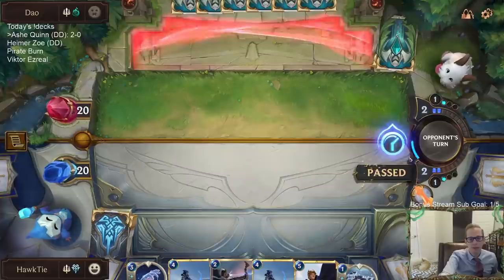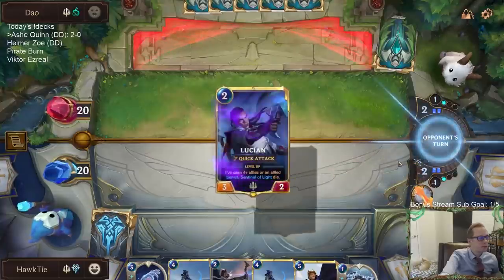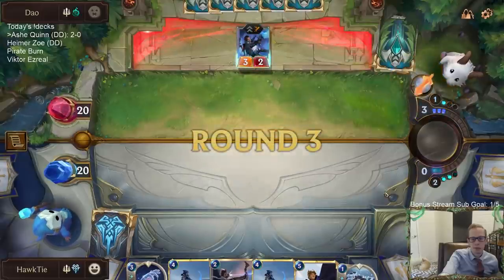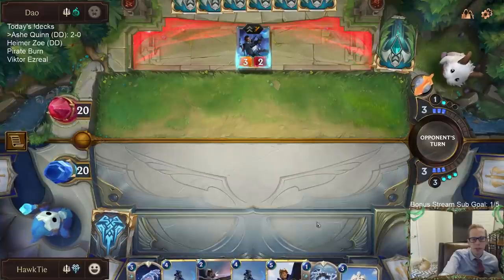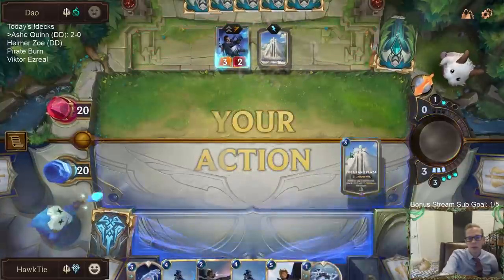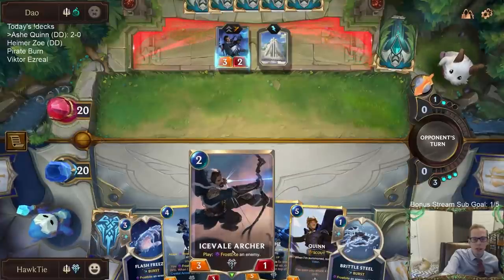Love Brittle Steel. Where's our Plaza at? Not at all — I wish I would have played the Icefall Archer last turn, but oh well. We want to play Icefall Archer and be able to frostbite things, of course for the Ashe. Found it.